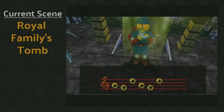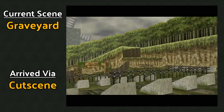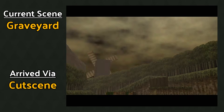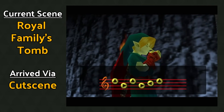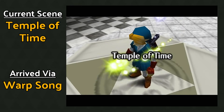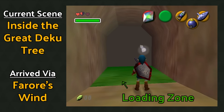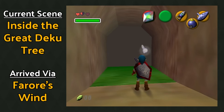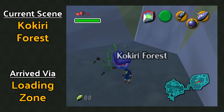A scene is any continuous area in the game that you arrive in or leave via a fade-out screen transition. This game can only hold one scene in memory at a time, an easy fact to forget in the modern time of open-world video games. But if it takes a fade-out to reach a new area, you've transitioned between two scenes. There are a few ways to do that in OOT — you might play a warp song, a cutscene might take you somewhere new, but in this video we're going to focus on loading zones: environmental collision polygons, or pieces of floor, that are flagged to trigger a scene transition when you're directly over them.